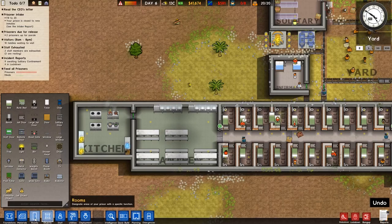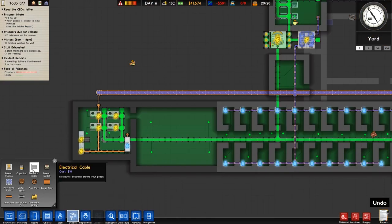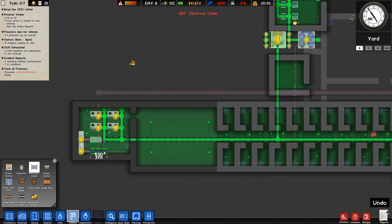We need to hurry up and get the fridge connected with electricity. Do I not have it connected with electricity? No, I do not. Shit. Was it even water? It wasn't even water pipes.